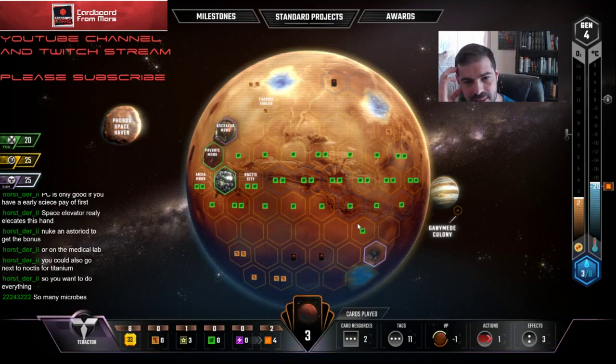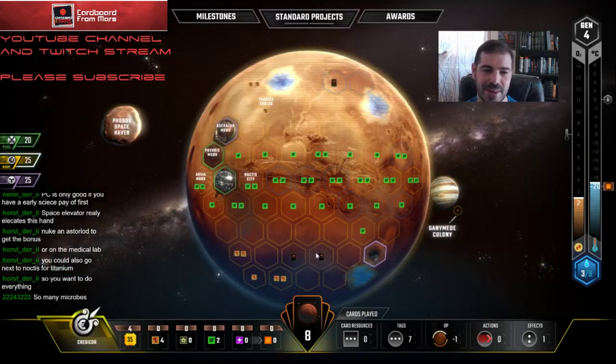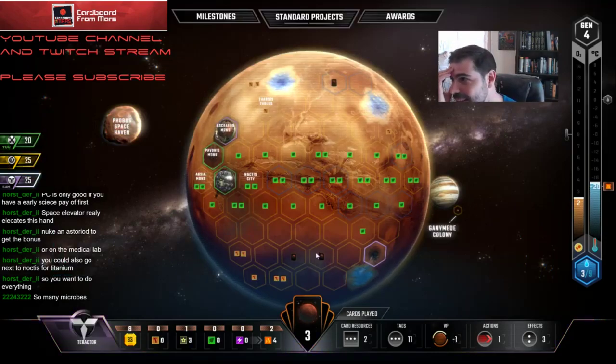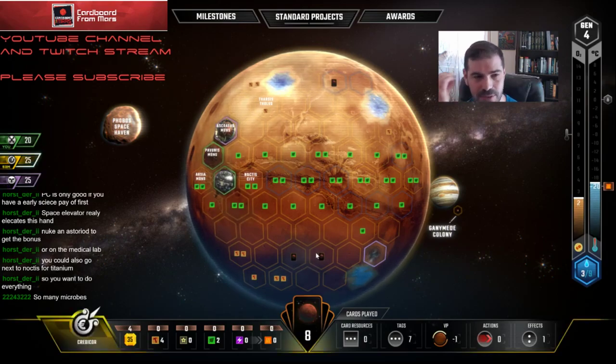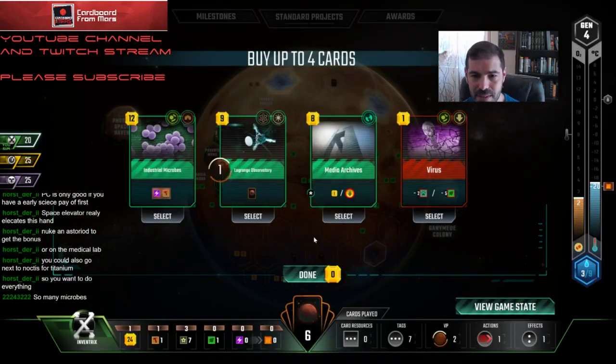Pretty annoying to pass that card because it's really good late game, but I just don't have enough money going on right now that I can afford a pick that's going to be super late game. I'll take Media Archives from him — it's like free cash. I just don't have enough money. So I'm going to take Industrial Microbes.